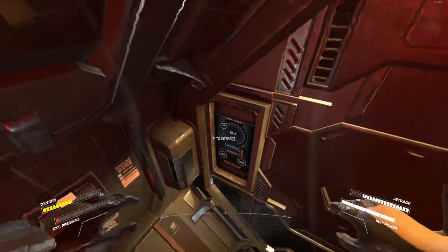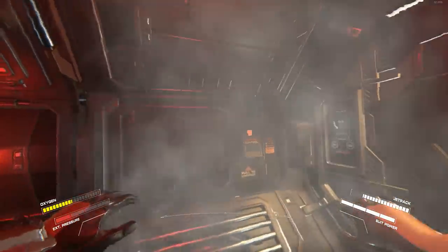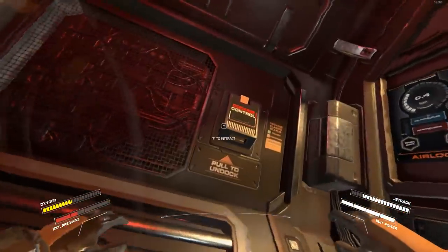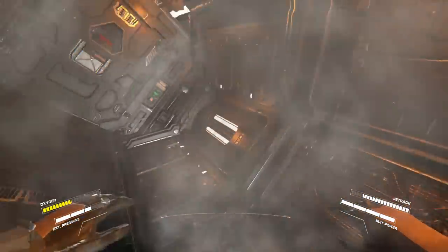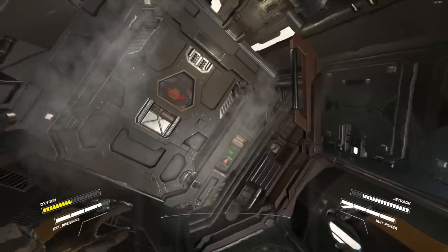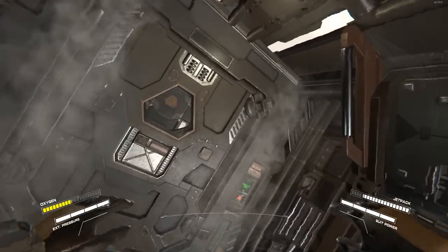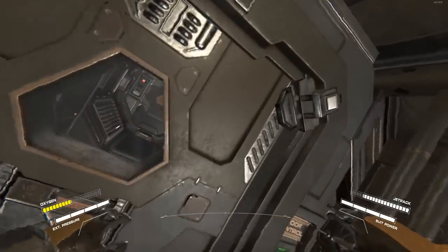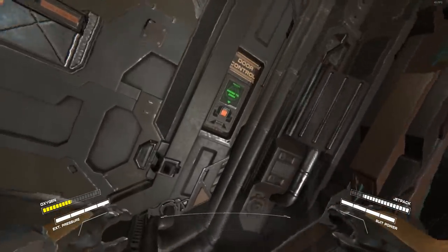Click repressurize and it automatically shuts the doors. Right here you can see the docking control — you use that if you want to detach the module from whatever it's hooked up to. For example, if this airlock is hooked up to a ship, you flip that lever on the airlock, then go to the ship and flip that lever — that will allow you to undock them.